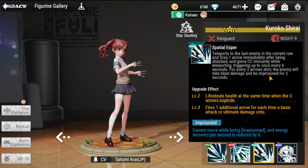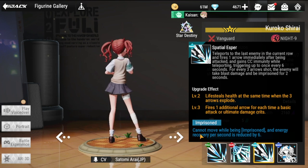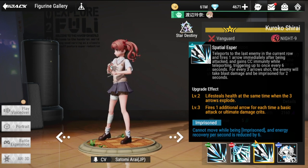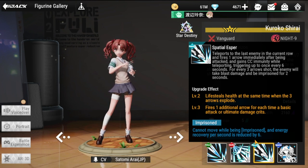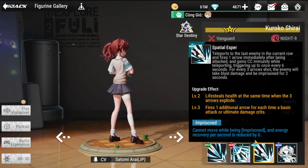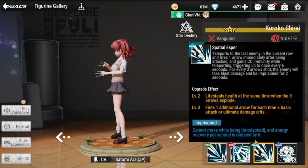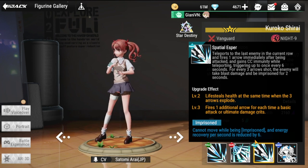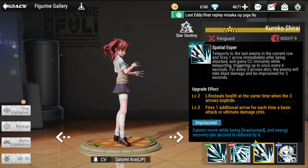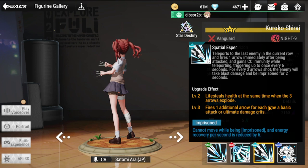For every three Arrow shots, the enemy takes blast damage and is imprisoned for two seconds — imprisoned enemies cannot move, and their energy recovery per second is reduced by six. This makes her perfect for boss encounters where the boss is at the back. She is the most all-around character for targeting back-line enemies in any content.